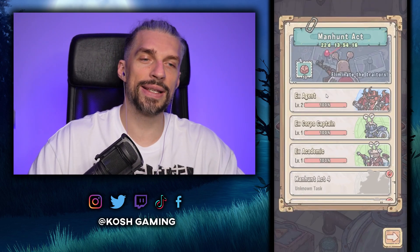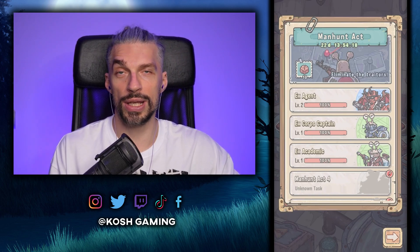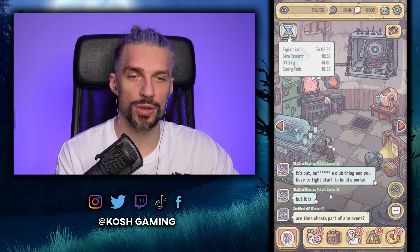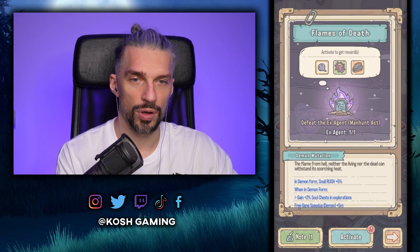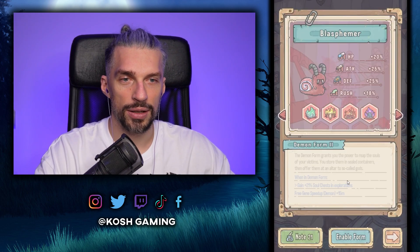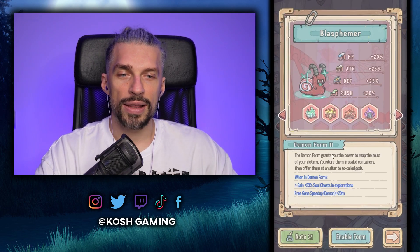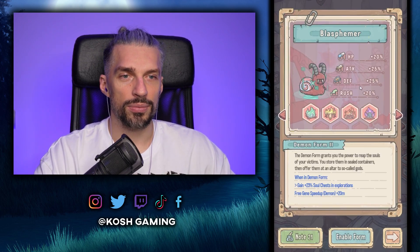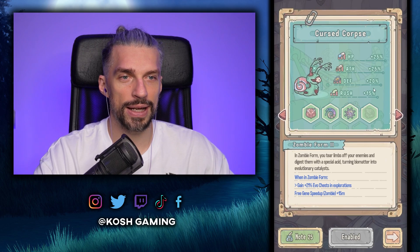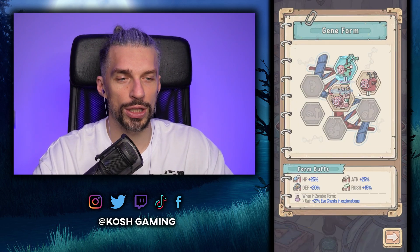We can get more neuro links by spying on others. The limit is three attacks per person — since there are 22 days remaining, I'll attempt them later when stronger. We also can upgrade our demon form with Flames of Death for more rush. Demon form might be better right now — 25 attack and 20 rush versus slightly less from the other form.